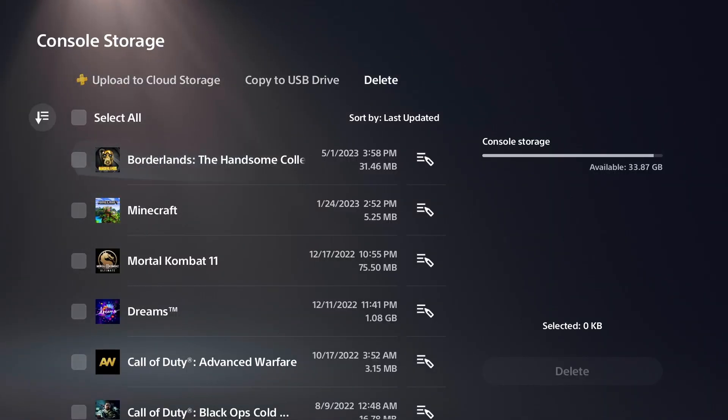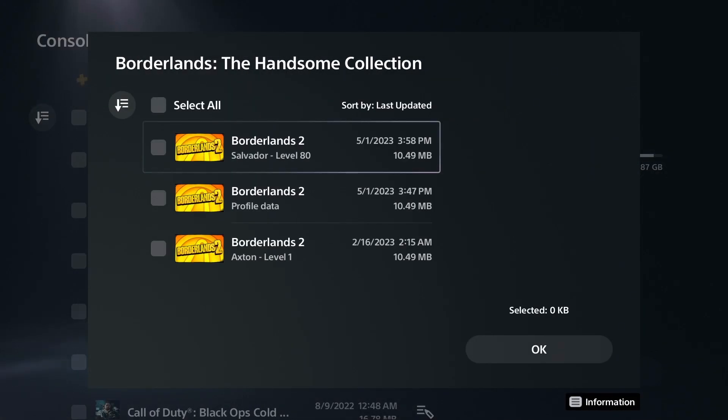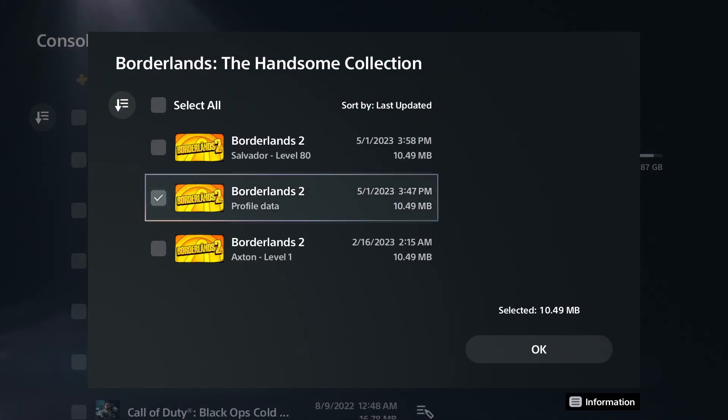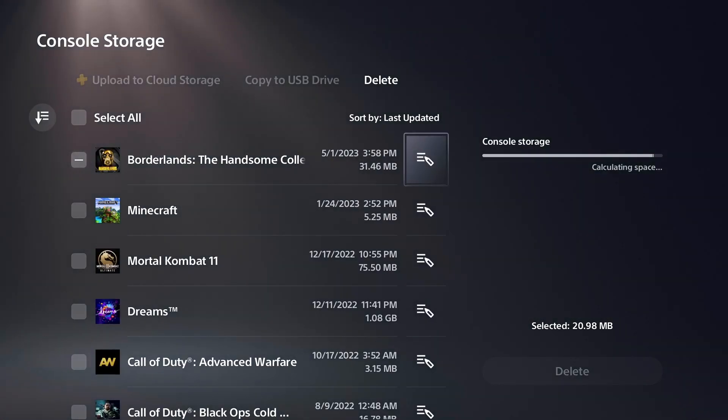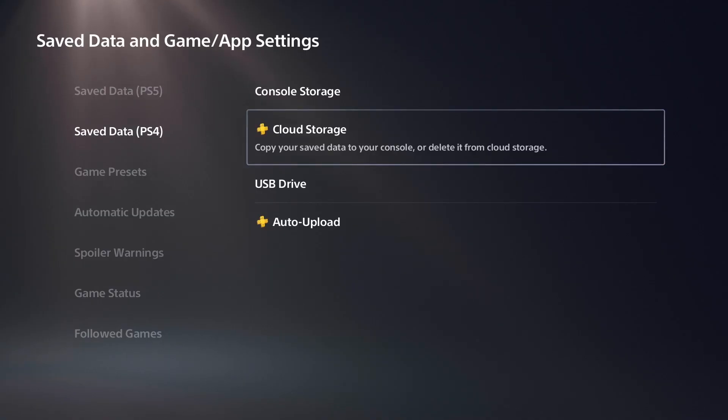The first thing you're going to want to do is go into your console storage and delete your profile and your last saved character. You can copy your saved character over to a flash drive just to keep it backed up, or you could make a new character and delete it.